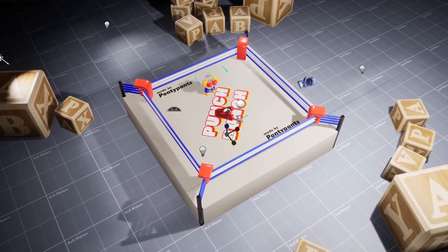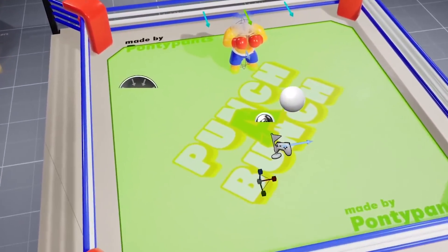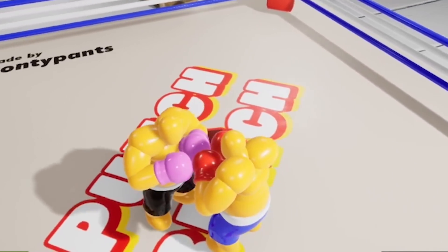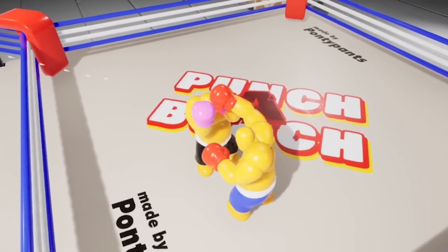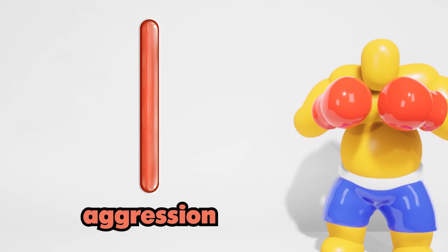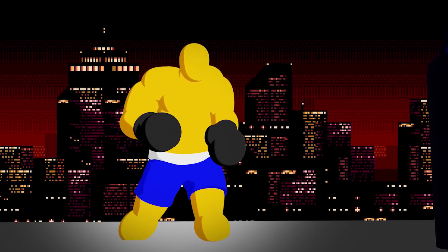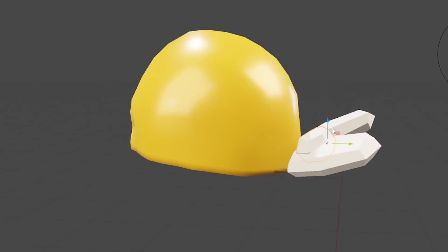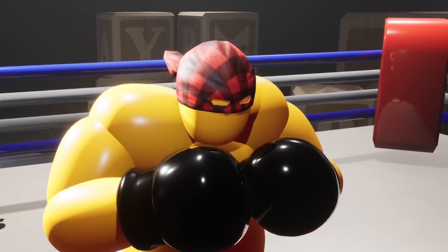Getting this working for our boxer is going to be a little more complicated. First was getting basics going like being able to move around the ring. He also needs blocking — so the more you punch him, the more likely he is to start blocking; if you start mashing him he'll just turtle up. I can also adjust how aggressive or defensive he is, so some bosses will be very defensive while others will be a lot more aggressive. I also took a break and made a cool bandana for him.